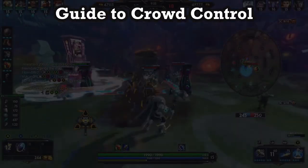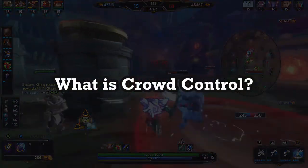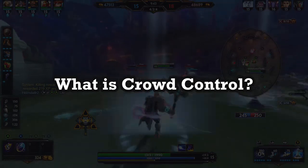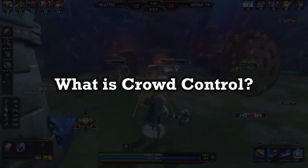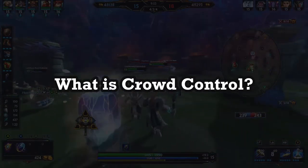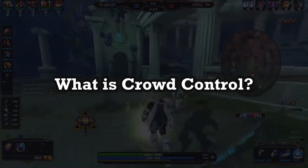Hello everyone and welcome to a quick guide to crowd control in Smite, ideal for new players. Crowd control, or CC, is any one or multiple negative effects applied to your character from an enemy ability, item, or passive that apply for a set period of time. They can dictate team fights and turn fights in an instant, so understanding them can be the difference between winning and losing.